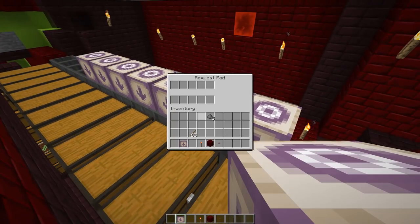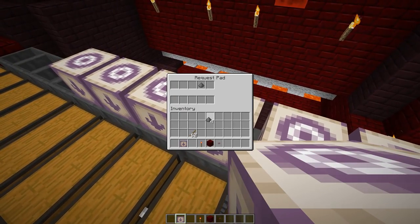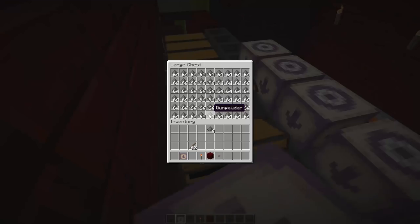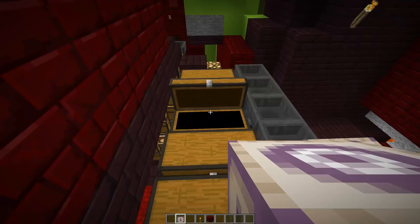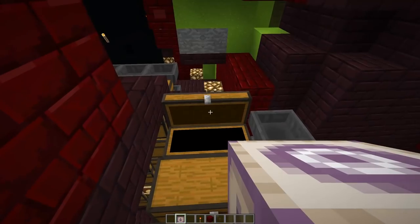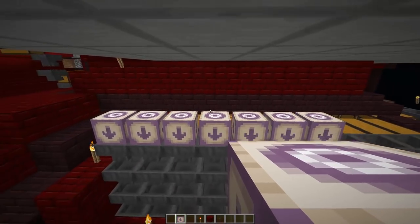I think this one is sticks as well. And then this one here is gunpowder. We've got gunpowder, some netherrack, and cactus obviously. I'm going to get them all in here so that the top is done and ready for drones to fly through.